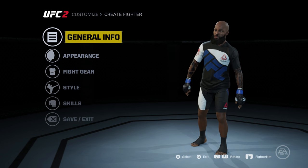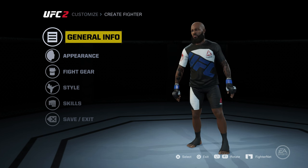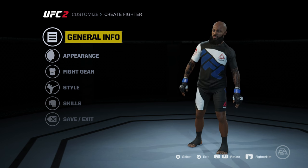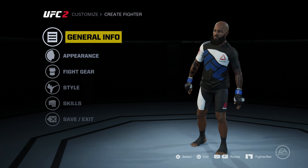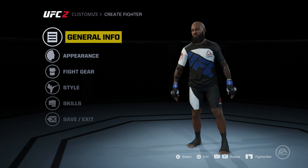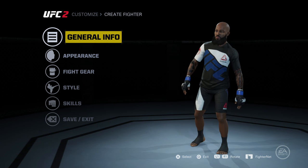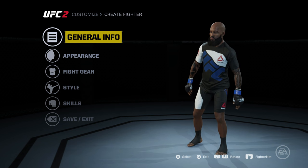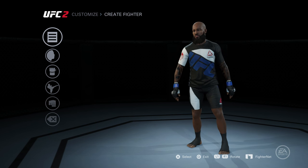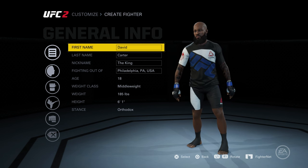What's going on everybody, it's your boy iPod King Carter here. Welcome to my first video for EA Sports UFC 2 career mode. What I'm doing right now is creating my fighter for the overall game. I went to the settings page, went to create a fighter, and now I've totally finished everything — got his tats right, his look right, his hair right. I know I'm bald, don't make fun of me.